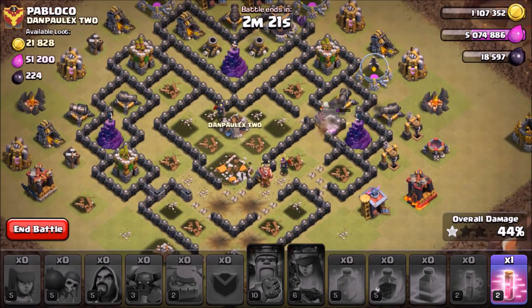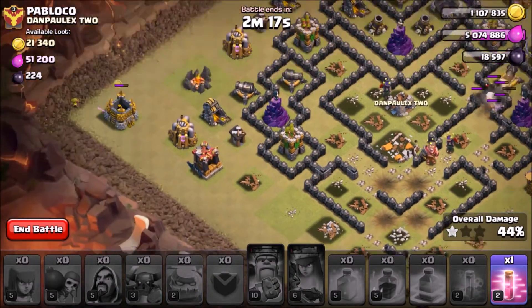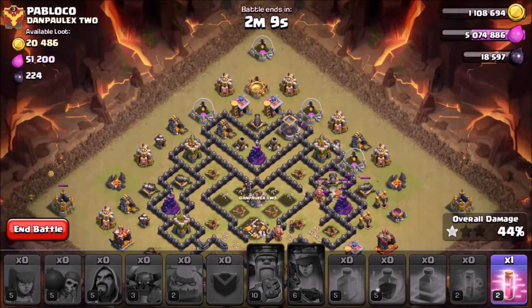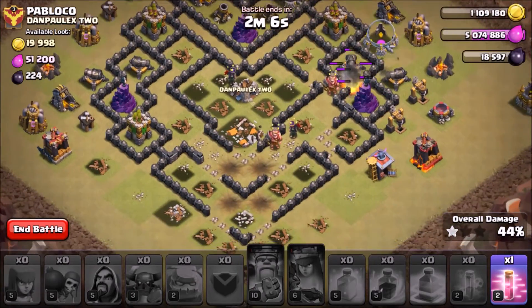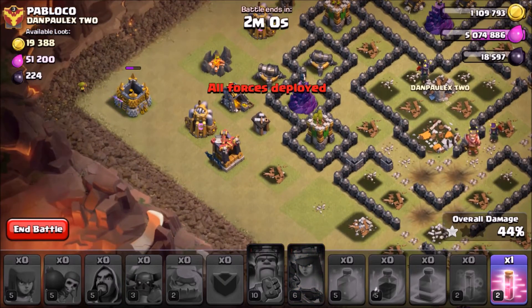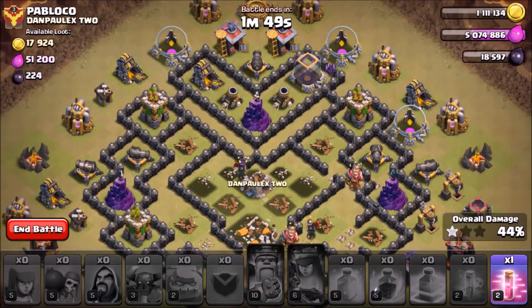Oh, I missed her ability — damn it. Hopefully this archer over here can clutch it. The golems aren't gonna be able to take out the building. I did make a good funnel to the town hall, but there just weren't enough buildings. I'm sorry guys, I just didn't do as well because this is a more advanced Town Hall 9 with better defenses.